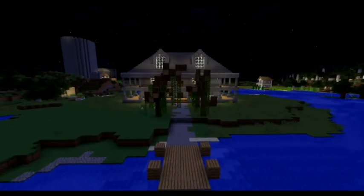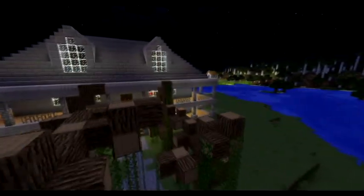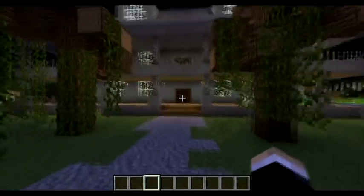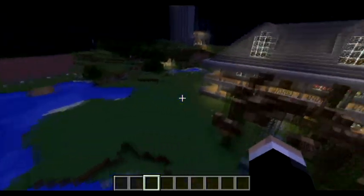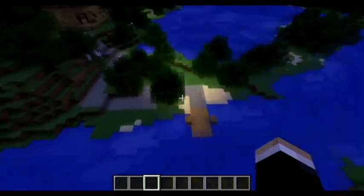Hello everyone, this is Stuart Jester from Blockbased Builders, and today we are here to look at a building that Nancy Drew fans will probably recognize. I'm just going to set myself down and open up my inventory. This is Thornton Hall. I don't have all the trees in, and I don't have the gate, but there were some sacrifices that had to be made for building this on a normal world.